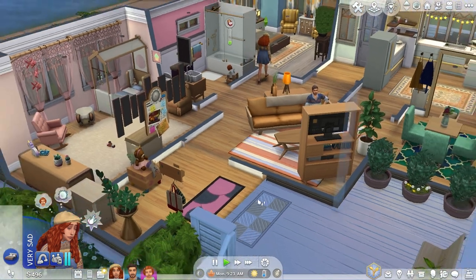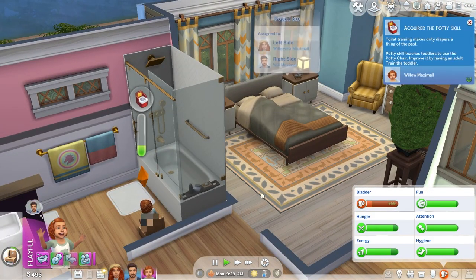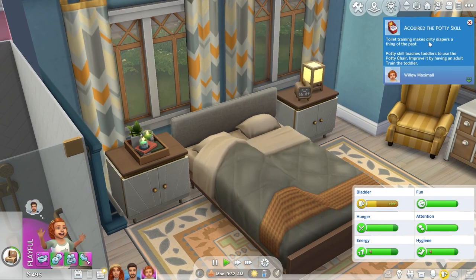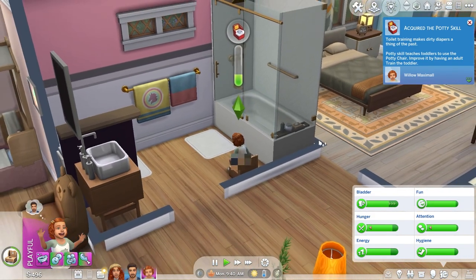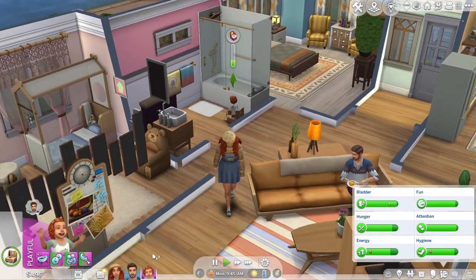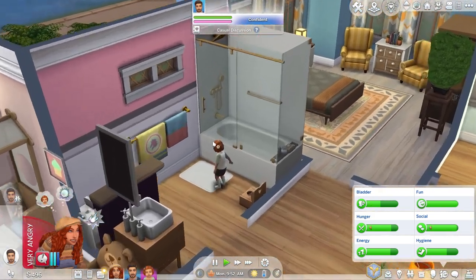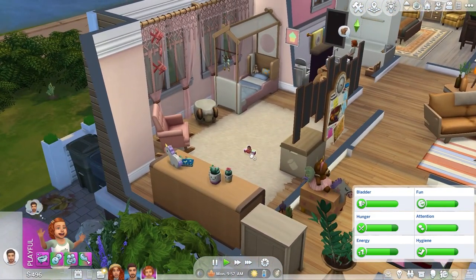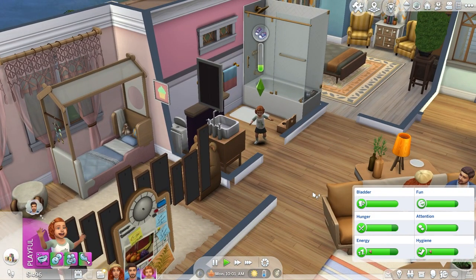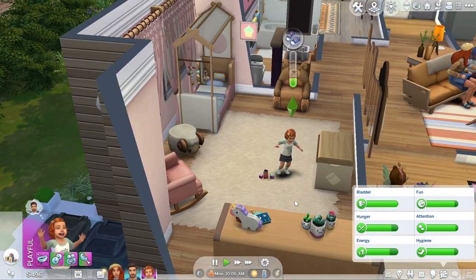We're going to be starting on toddler progress today. Mom is crying — unfulfilled dreams, she's very sad. Meanwhile, the milestone says 'acquire the potty skill' — potty training makes dirty diapers a thing of the past and teaches toddlers to use the potty chair, improved by having an adult train them. Willow is an independent toddler sim so she actually likes doing things by herself. She just went to the potty for the first time by herself — so cute!